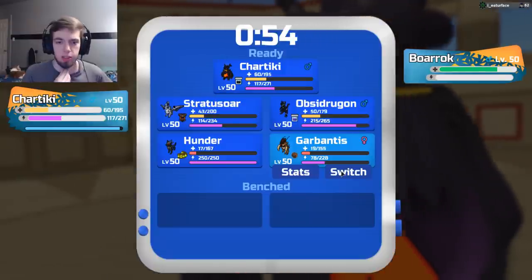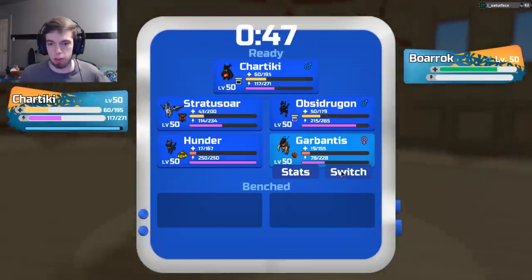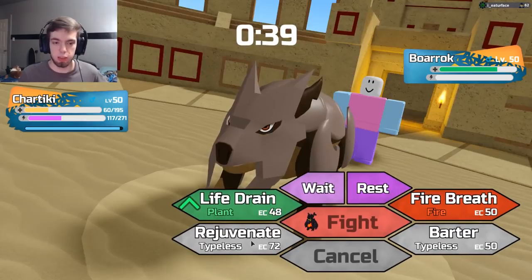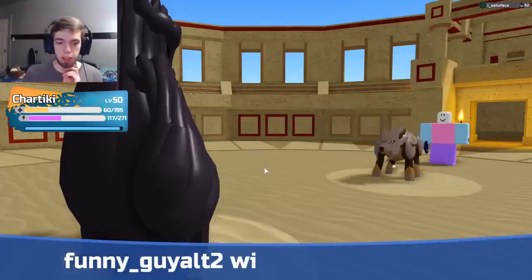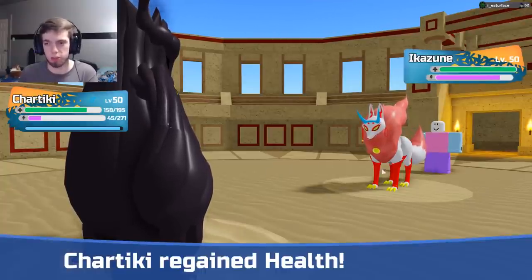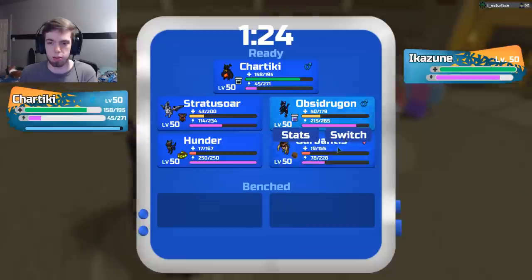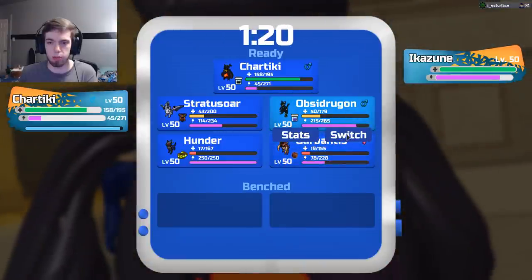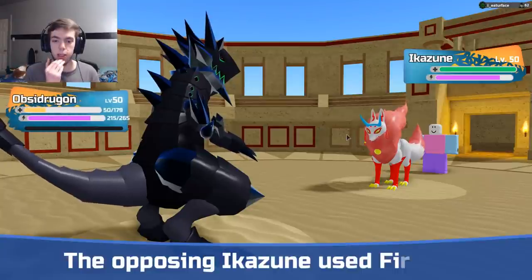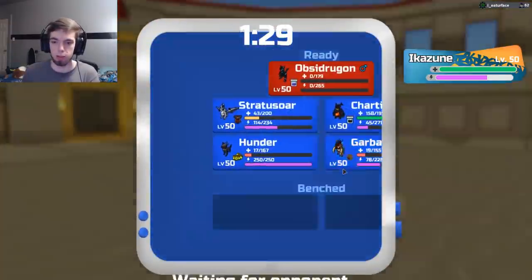I can't go into Hunter because they could just Quick Pounce. This is a tricky one. I could Rest Up here, I could Rejuvenate. What the plan is: I'm gonna Rejuvenate here. If they go into Ikezune, I go into Stratosaur so that I can — wait, Obsidragon's pretty much useless. I'm gonna go into Obsidragon. Stratosaur can still bait a Thunderstrike potentially. So I'm gonna go Obsidragon here and not care — stack off Obsidragon. Fire Breath — that's fine, you're gonna take me out. I'm gonna go out to Garbantis — everything has low energy, so we're gonna Clay Slap here.